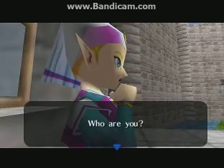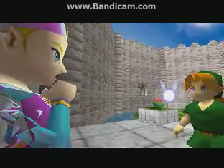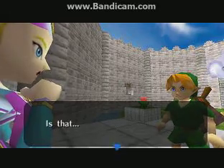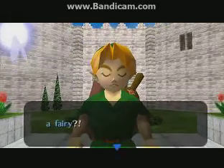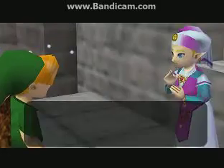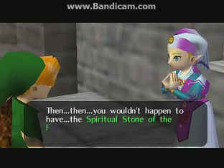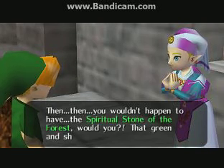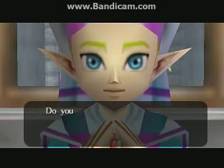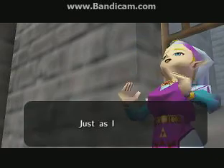Who — who are you? How did you get past the guards? They're a bunch of idiots. Oh, what's that? Is that a fairy? Then — are you from the forest? Then you wouldn't happen to have the Spiritual Stone of the Forest, would you? That green and shining stone — do you have it? Yes. Just as I thought.